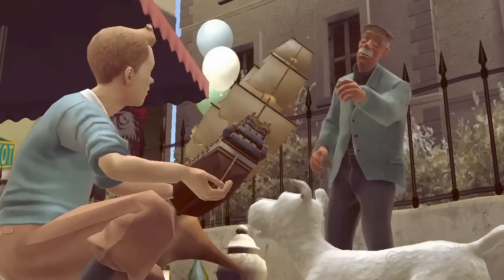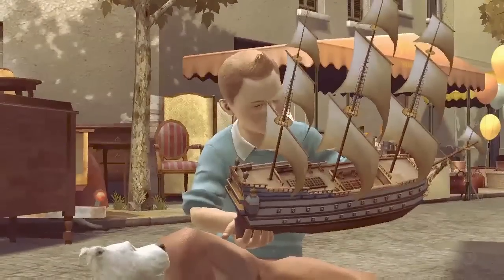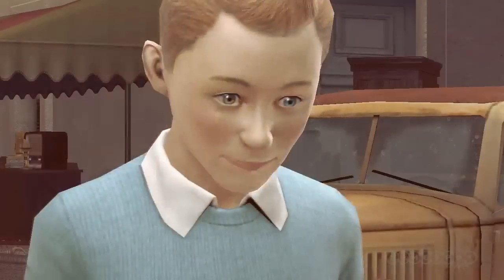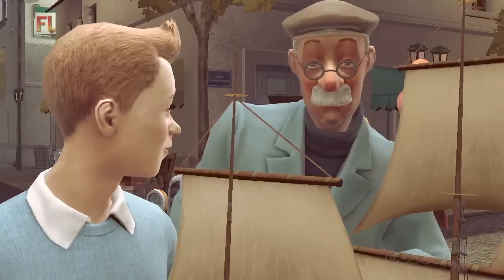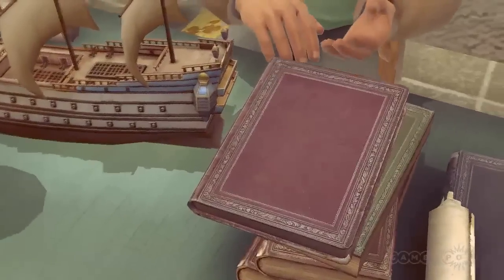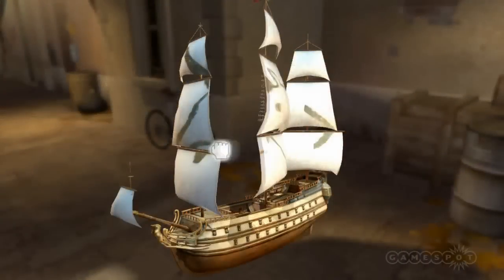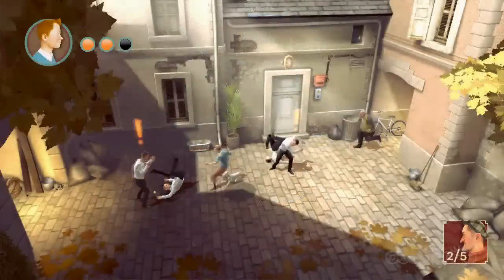The Adventures of Tintin follows the events of the corresponding film, in turn based on stories from the original comic books. You play as Tintin, a young reporter who's always on the hunt for a good story. On a whim, he buys a model ship named Unicorn, but he soon discovers there's more to it than meets the eye. It's your job to unravel the mystery behind the ship and fend off bad guys along the way.